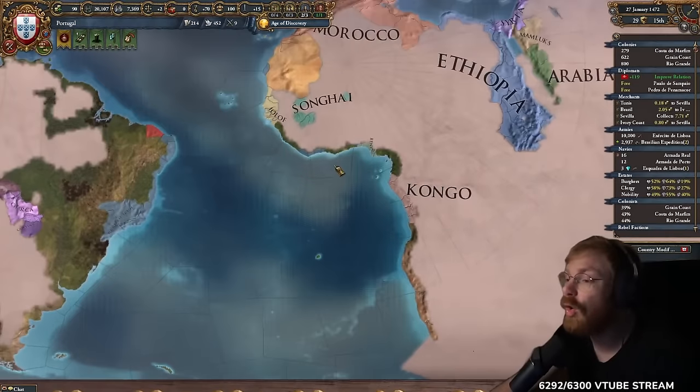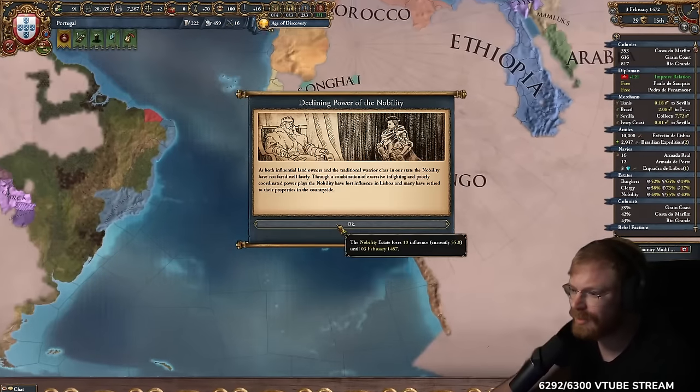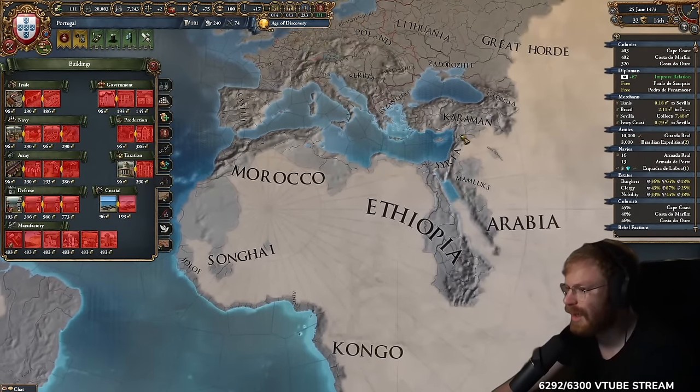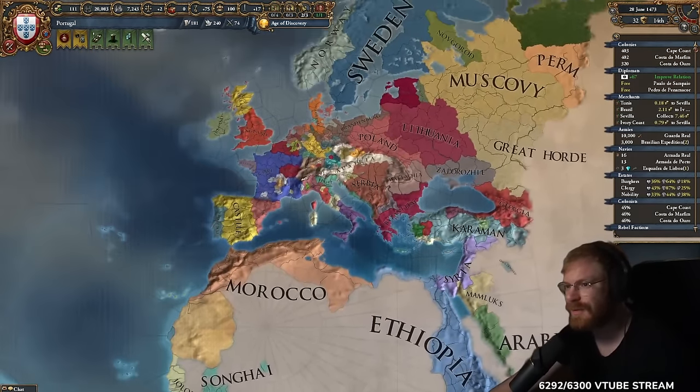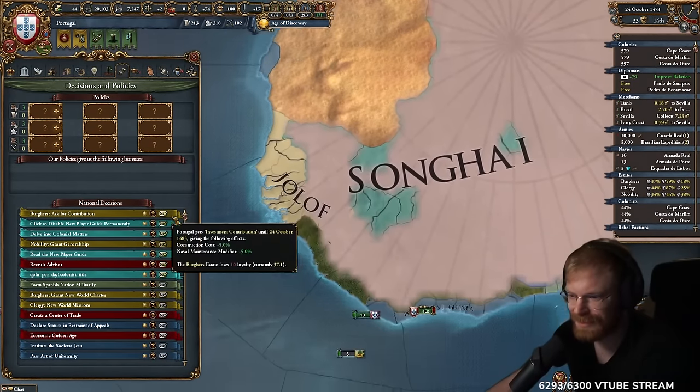I truly believe Iberia and England should work together — this will benefit us all. I'm also an uneducated king apparently — the Cape is South Africa, and I'm not in the Cape. You sure you want to give the Cape to Britain? You have a lot of missions there. I need to look at Morocco, Songhai, France, Norway — they all look like enemies. Now the game is getting fun because I'm getting rich.